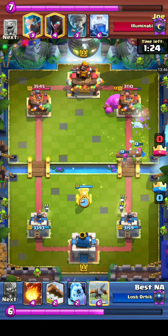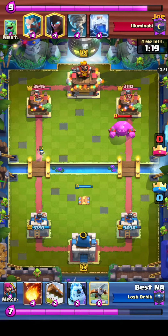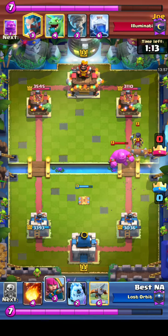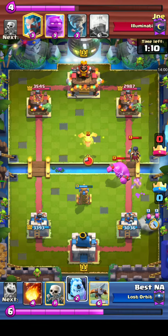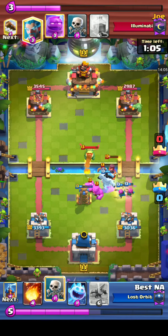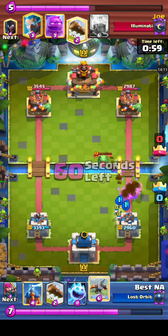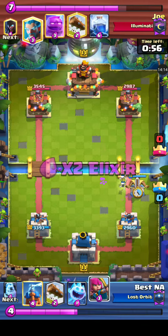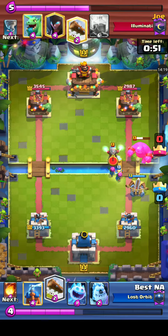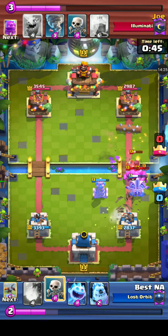Joe will have a Tesla tower to compete against, but he's got a Night Witch there to give his Elixir Golem more damage options. Tornado coming down from our red player Joe. Joe has officially given Best NA four extra elixir. Best NA decides to invest in an Expo — he's got the military industrial complex going, creating more weaponry for the war.